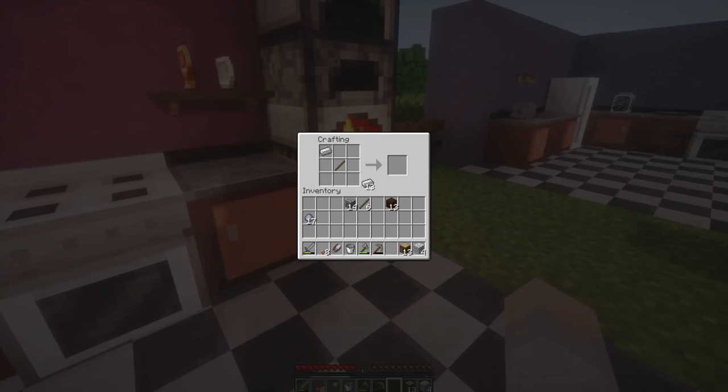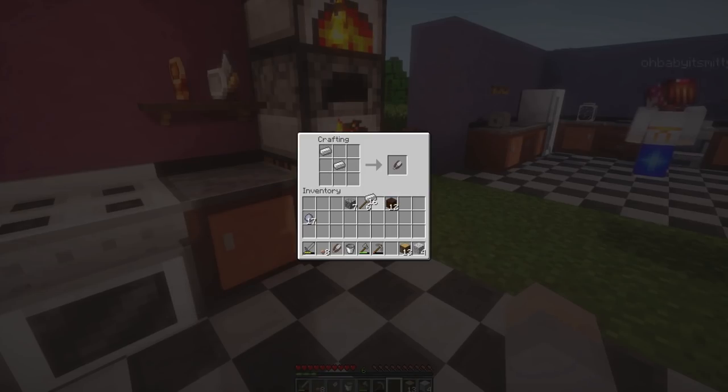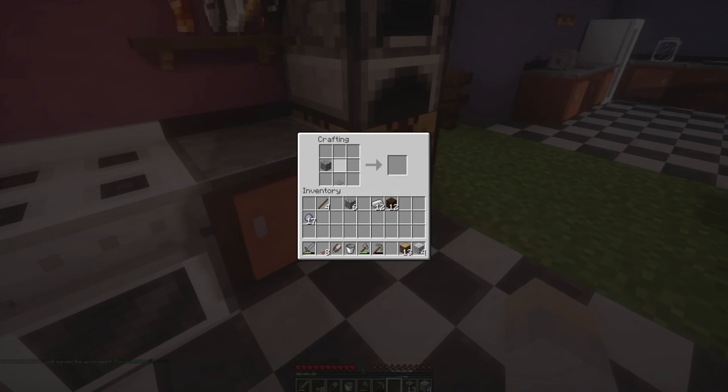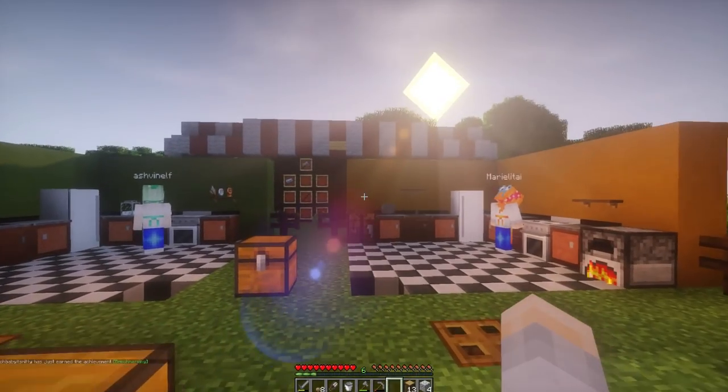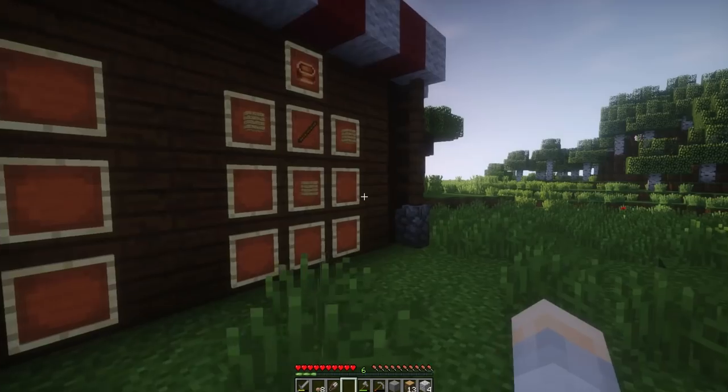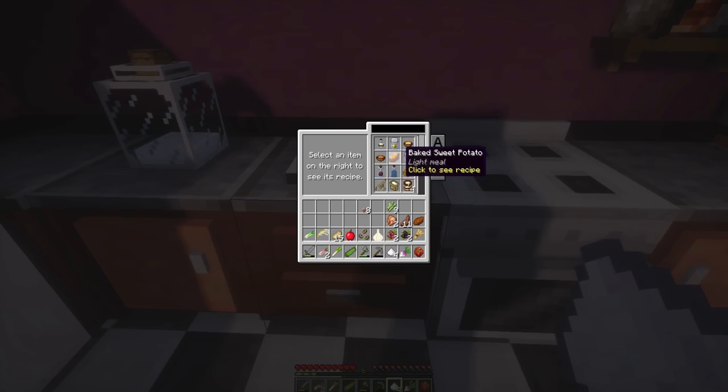Does it matter if we make a bunch of the same? No, they have to be different recipes! Like, one of each will count. One cutting board. Easy peasy, lemon squeezy! My food is not gonna be real cute — I just have some really weird things. Baked sweet potato! Click again to craft. Cute!